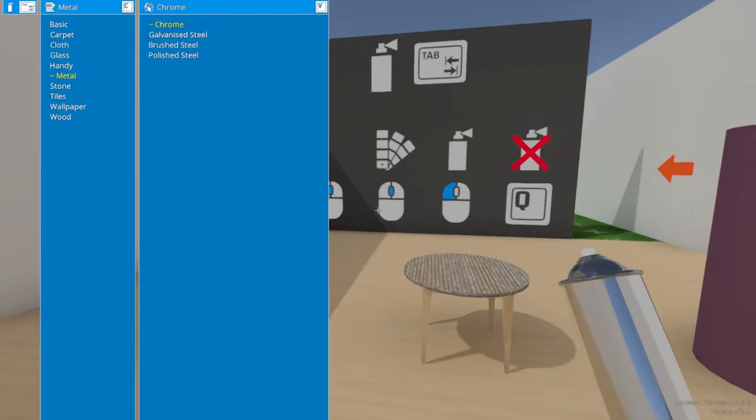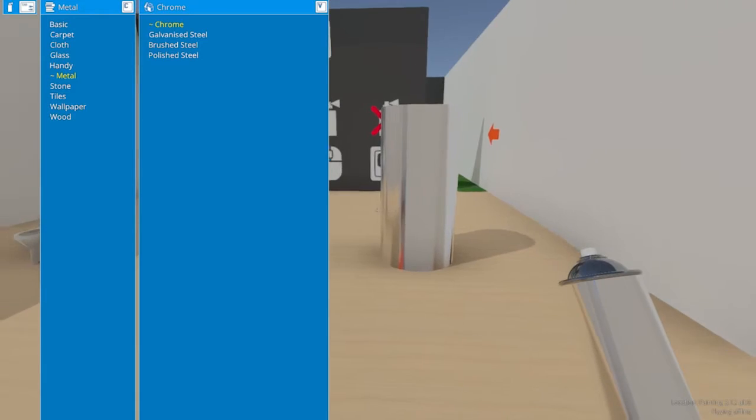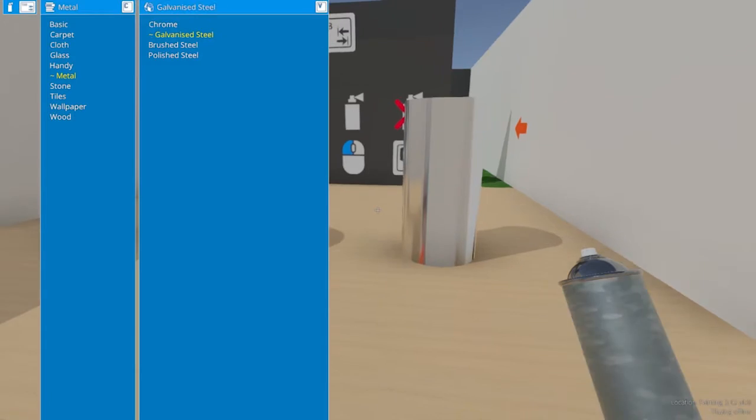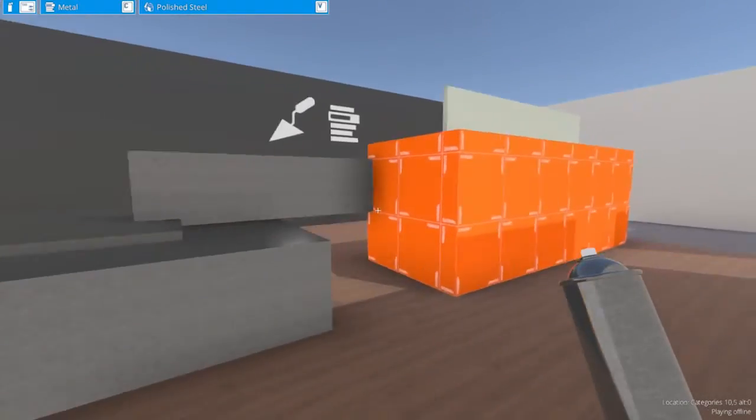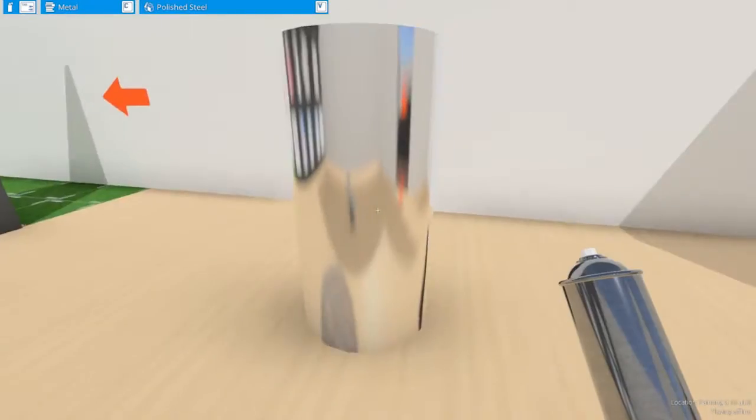Another thing to notice is that in the metal category, there's chrome and also polished steel that have reflective properties. It doesn't update too quickly and it's not that high resolution, but it's still really cool that it does it and that it's there at all. I really like that — that's awesome.